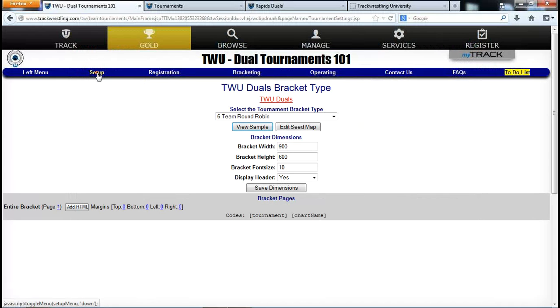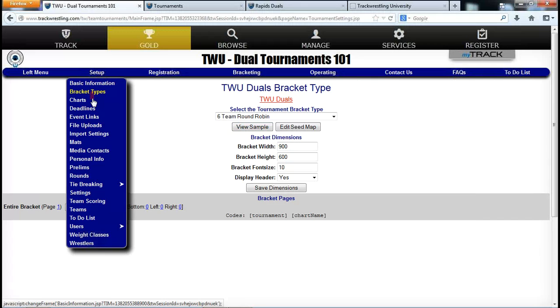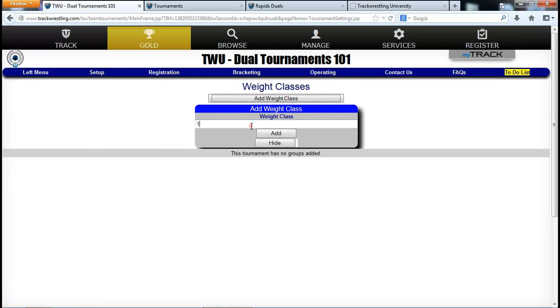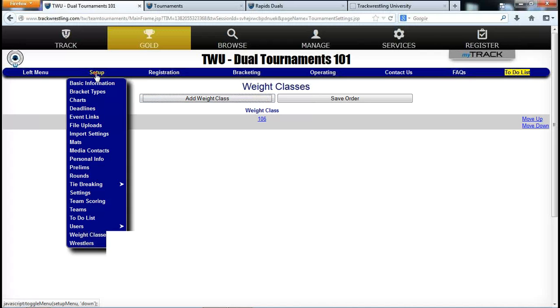Order is important in dual tournaments — make sure weight classes are added in the correct order. Go to Setup and Weight Classes, click Add Weight Class, start with 106, type it in, hit Add, and continue down the line. It's very simple. I'm going to import the rest in a moment, but that's the basic process for adding weight classes.